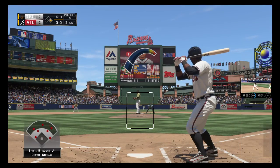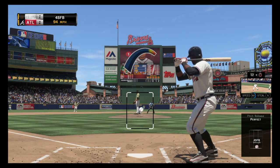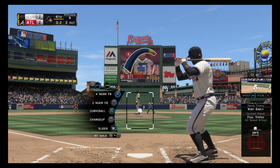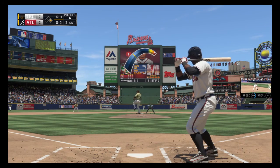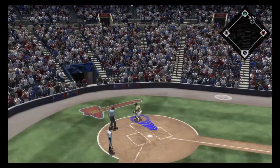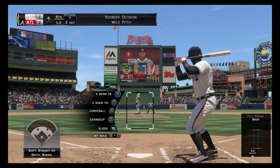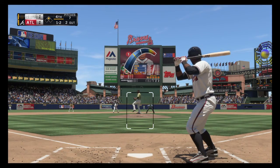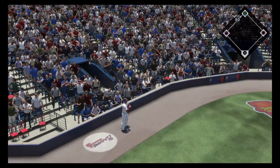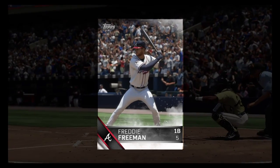Eric Ibar will swing it from the left side. He gets ahead oh and one. A little quick on that swing and he finds himself behind 0 and 2. One in the dirt. He'll make it into scoring position with two away — that'll be scored a wild pitch. The fastball is off the glove and it gets away. And the Braves are going to pull this one out — they walk off a winner.